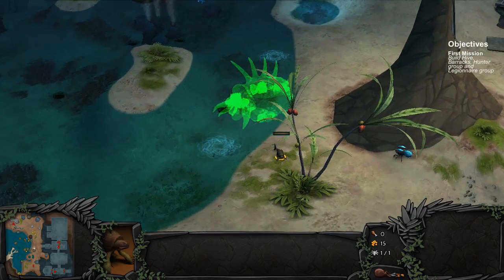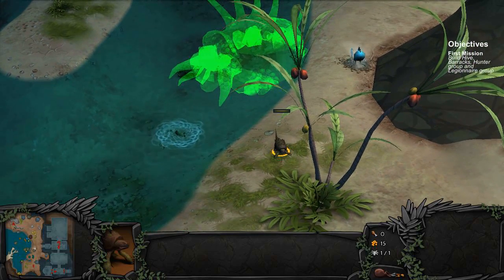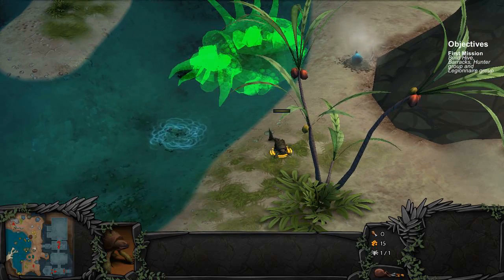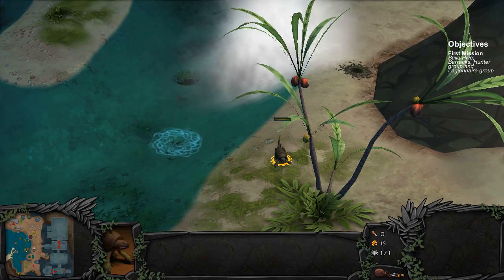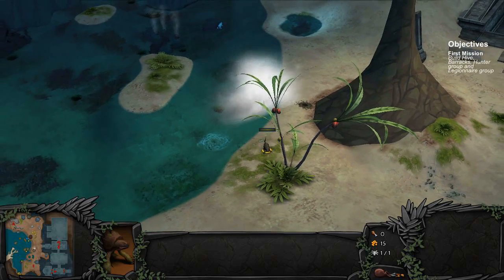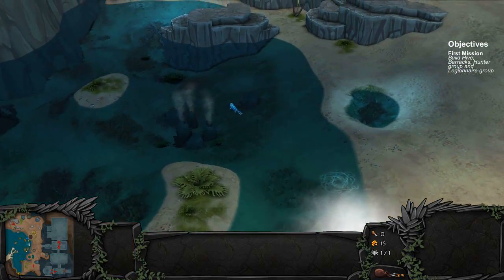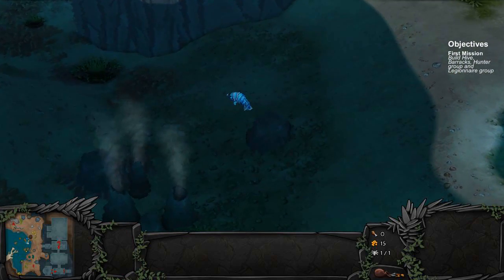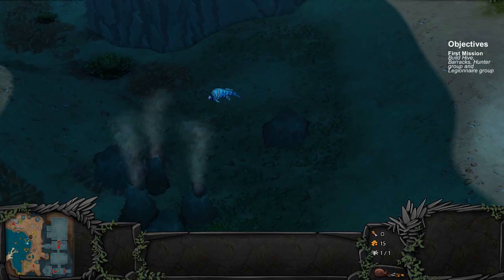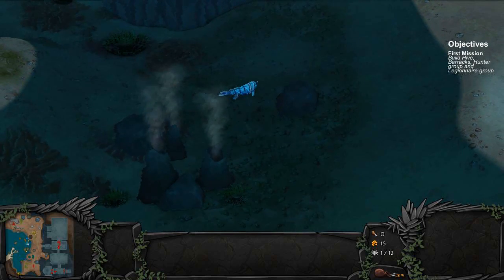We have a turtle right next door. This guy's gonna be our first victim unfortunately — he's bound for the stockpile or whatever it is. He's gonna become food for the hive. That's actually a pretty tough looking turtle. In my previous playthrough, I tried to kill one of these guys, tried to capture him or something. These fish, as far as I can tell, they cannot be killed, they cannot be interacted with. They're just part of the background scenery.